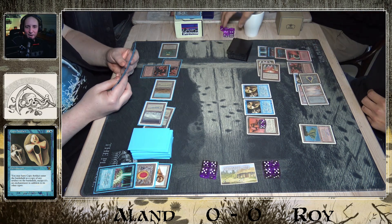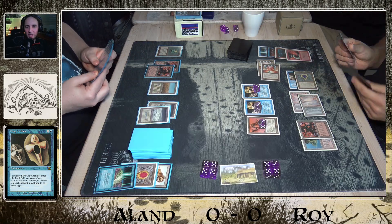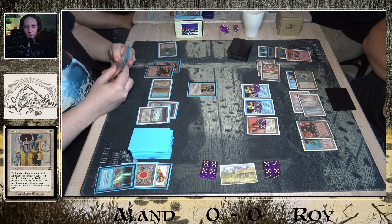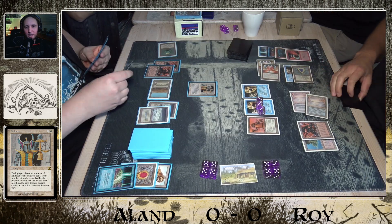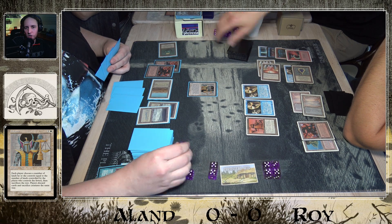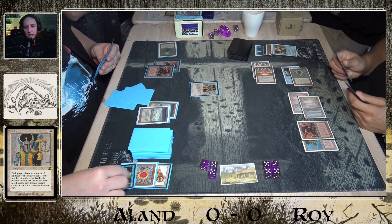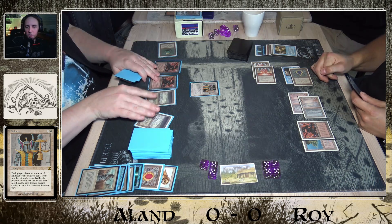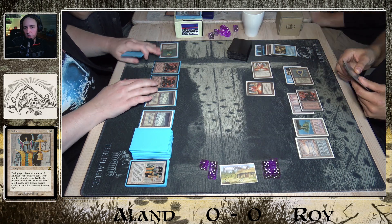Roy plays a copy artifact and then another copy, making multiple Triskelions. But wow — there's a Balance from Olam! Perhaps that was why Olam tapped out for that Brain Geyser, just to try to make Roy commit something to the table. Olam has to discard a bunch of cards too — discarding four cards — but it takes care of the three Triskelions. Roy used the Triskelion counters to deal nine damage before they died.